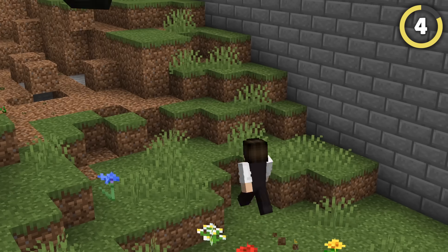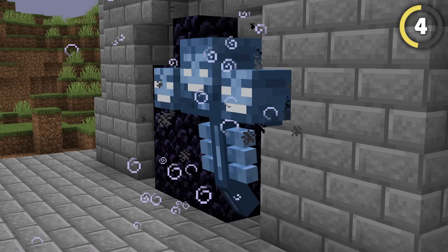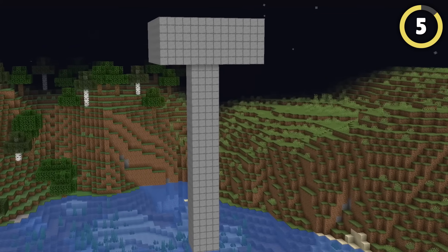Spawn a wither to help you break in. The wither's attacks can destroy almost any block in Minecraft. Lure it to your friend's base and watch it make massive holes even in obsidian walls. Jump in and take their stuff.